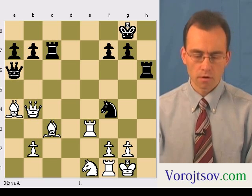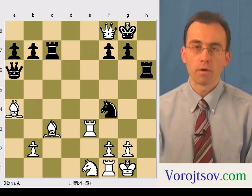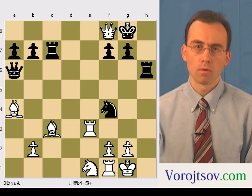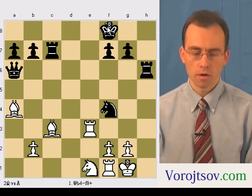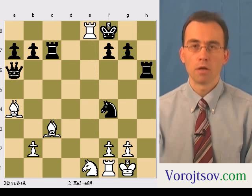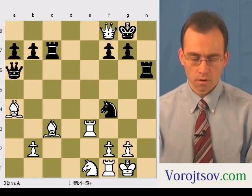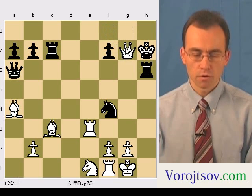The correct move for white is Qf8 check, and there are two possible responses for black. First response: KxQ, then Re8 mate. Second possibility is Kxh7, then Qg7 mate.